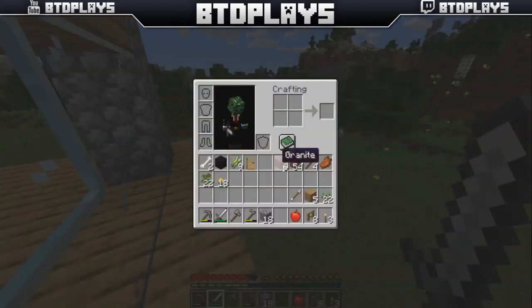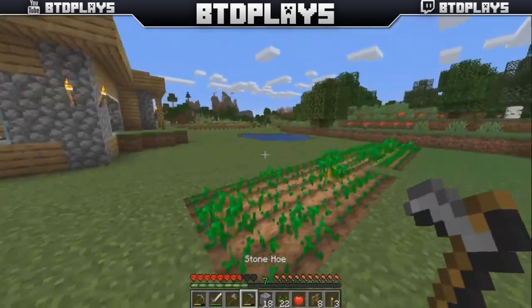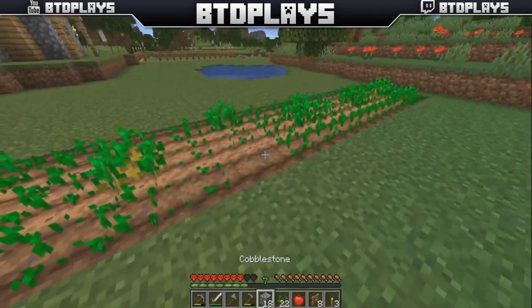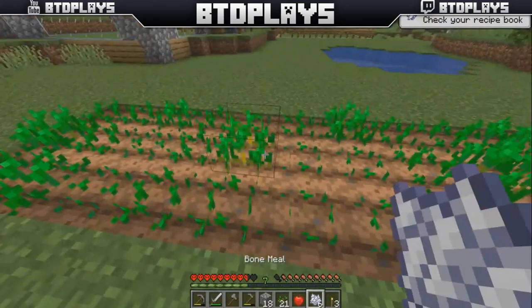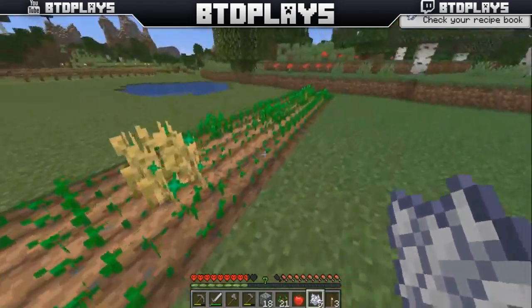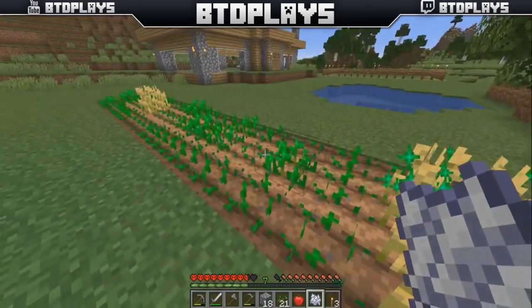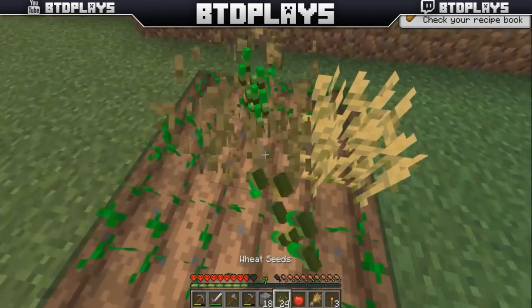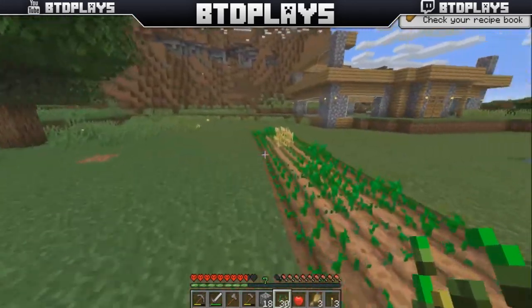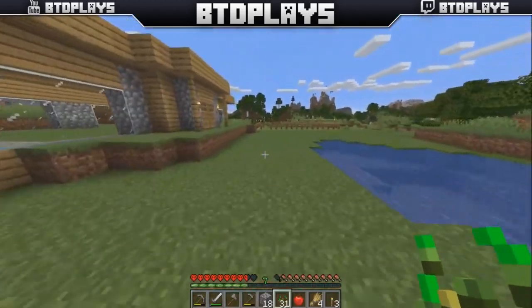How far has the wheat come? Do I have any more wheat? Yes, let's plant some more. I should not really have done that — I keep forgetting this is hardcore, every little thing counts. So things are starting to... Have I got any bones? Yes I do. Give me some bone meal. We'll get this bloody farm started. Up you come, and we've got one more. The farm is officially underway, ladies and gentlemen. It's officially underway.